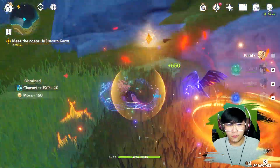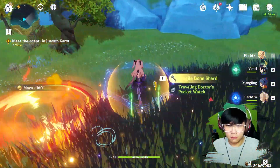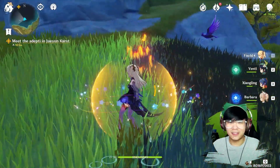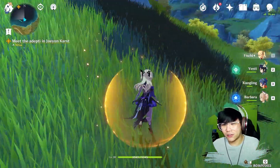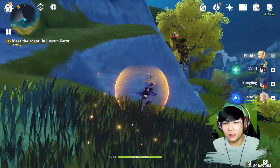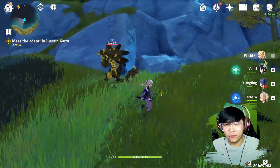I'll just pick one of these. The other one escaped again. There's always like two of them appearing, and when you kill off one of them the other one runs away. And now he's back with full health.